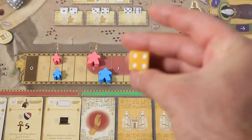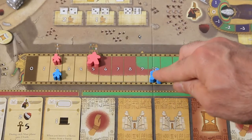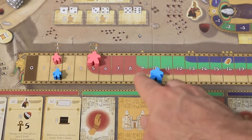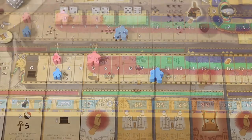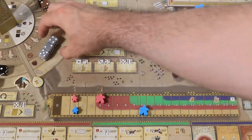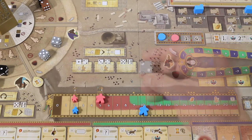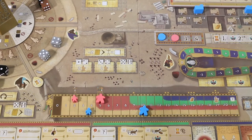The player receives population points equal to the value of the die used in the action. When the population marker reaches 9 or 13, new cards are added to the card market as depicted. The Bastet God action allows the player to hold a festival increasing the happiness of their population. The player must pay two papyrus and will gain happiness depending on the value of the dice chosen, but the happiness marker can never move beyond the population marker.